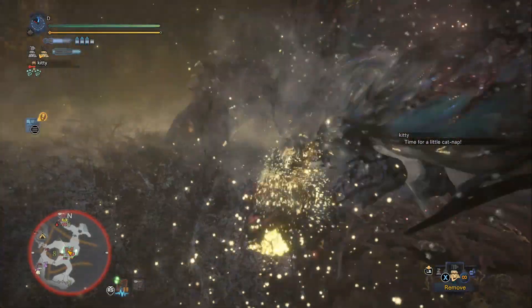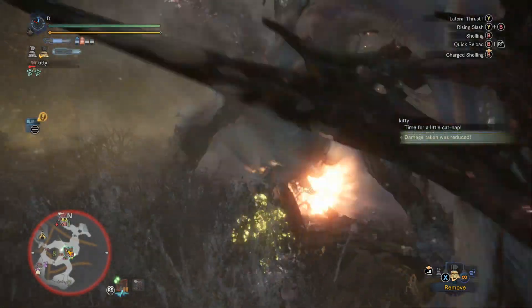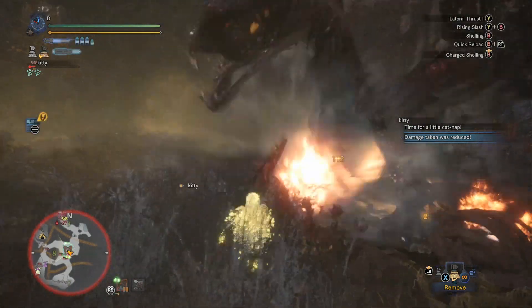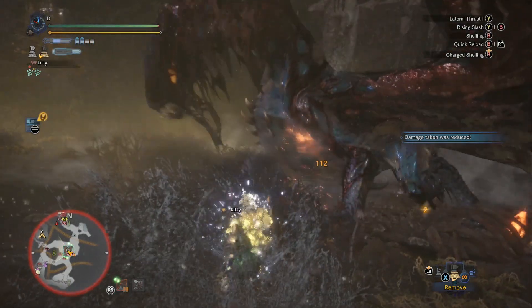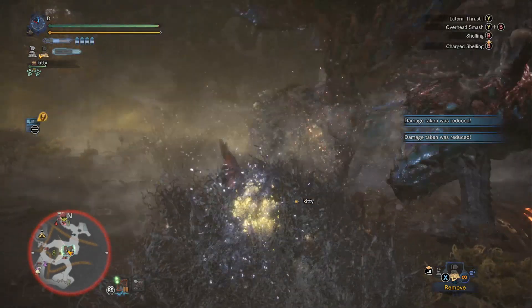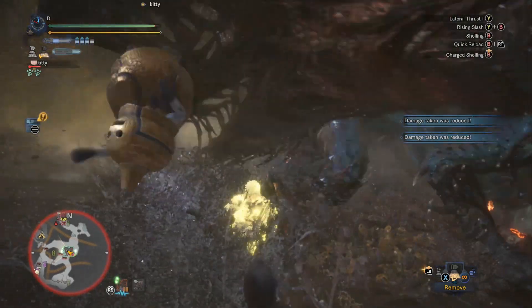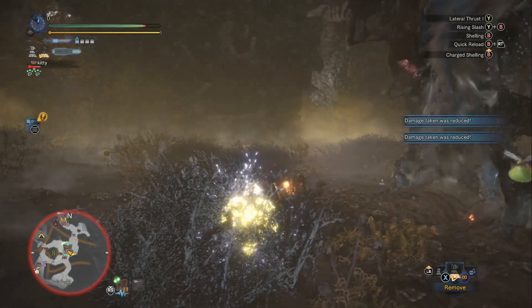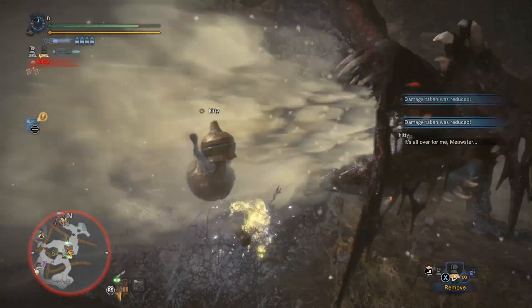Arch Tempered Valhazak — the reason he's so crazy dangerous is because the Effluvium is going to melt your face off. You've got to have Health Regen. It doesn't matter what weapon you bring into the fight — unless you're going to kill him in like three minutes, if you don't have Health Regen, you're going to get wrecked. My third augmentation is a small decoration slot — we'll see it at the end. The build's at the end.